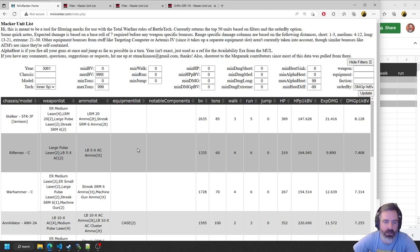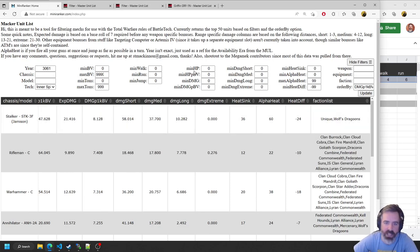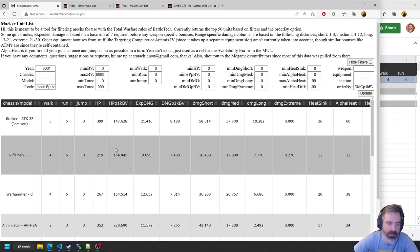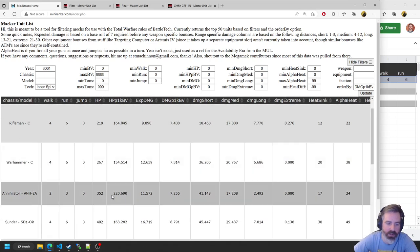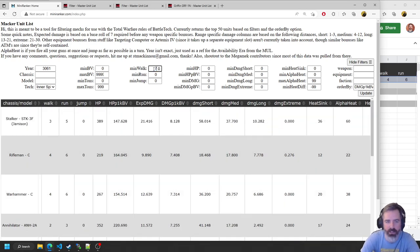So for the first thing in our squad, we're going to grab this Rifleman and throw it in. We have something with really high damage. What's its HP per BV? Not even that bad — 164. That's pretty good. We can see some down here, like the Annihilator, which is very tanky at 220.